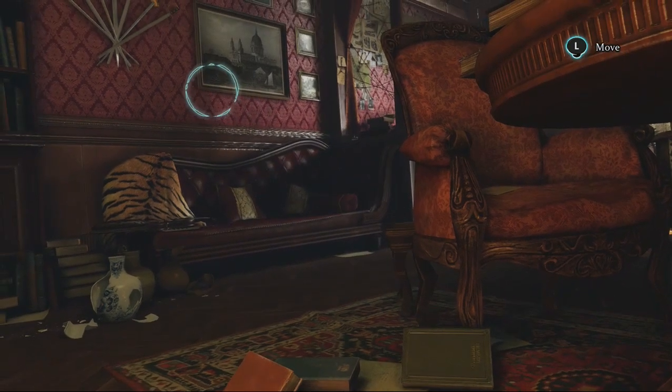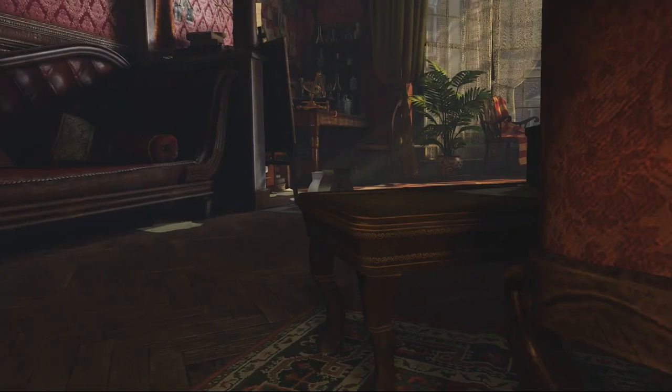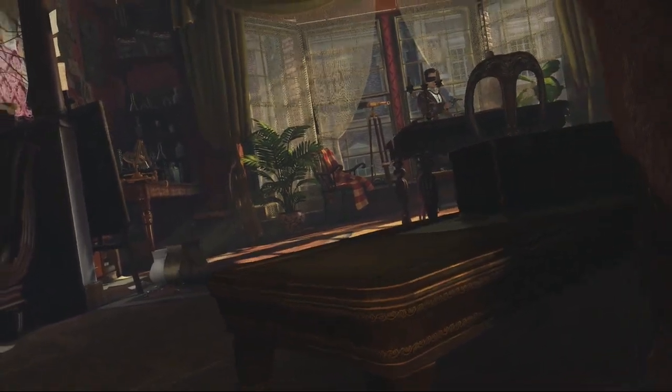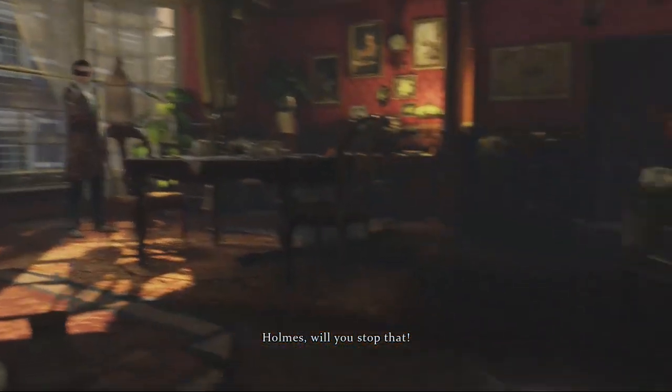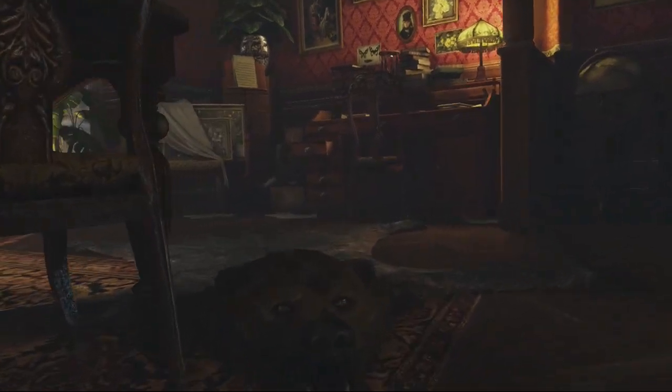It's only fitting that England's greatest detective should have a suitable homestead to match — one that adequately provides for both a living quarters and a place for consultation, deliberation, and investigation. 221 Baker Street, the fabled residence of legendary sleuth Sherlock Holmes, is also the home base in the character's last virtual outing, Crimes and Punishments.